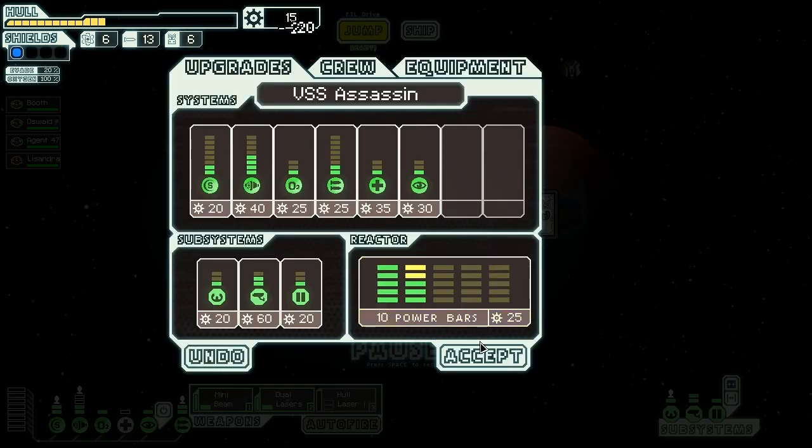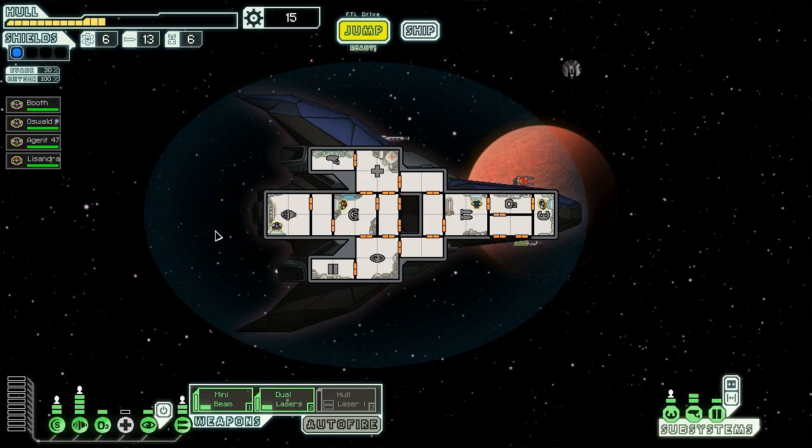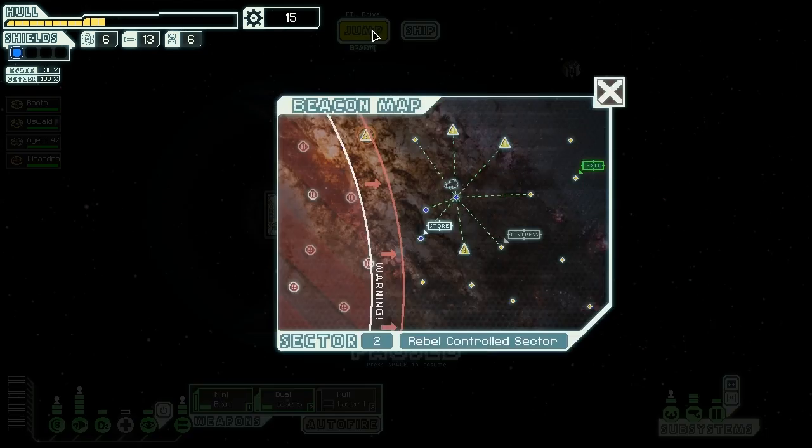Lissandra, you can be in the shield room now — I forgot about that. We have enough money to buy more power bars — doing that right now so we can power our engines back up to four. No reason to leave them low when we could have 30% evade.